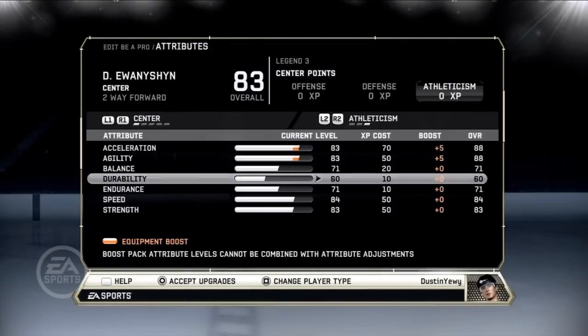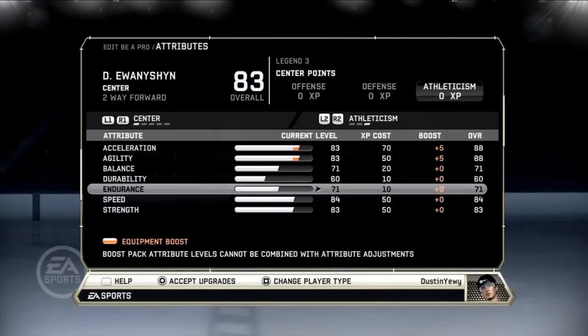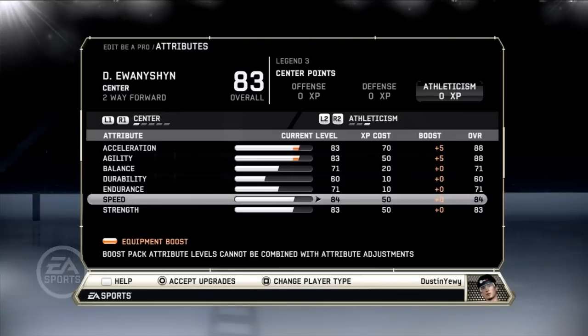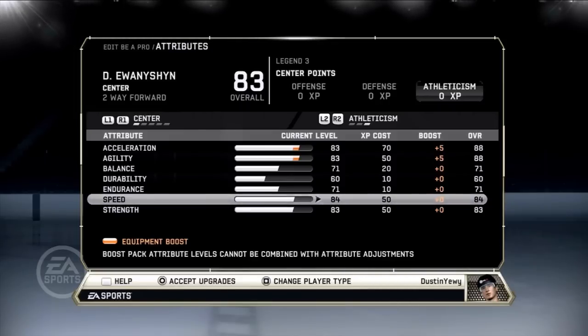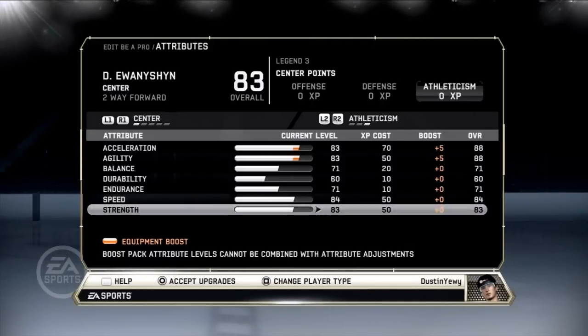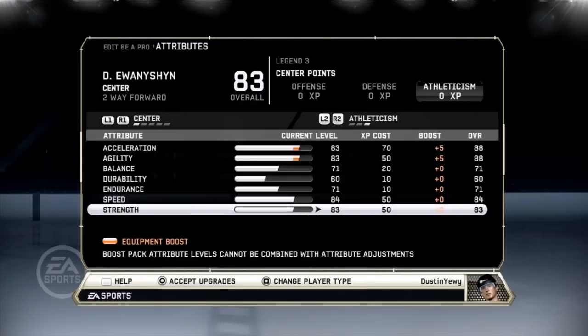Durability — I don't put anything into it. Getting hurt doesn't really affect your player that much, and when it does it's very rare. Endurance — I didn't put much into it either. Online you play the full game anyway so it doesn't really affect you. Speed I have at 84 with no boost — with acceleration at 88, I think speed around 84-85 is pretty good. I like to have better acceleration as a get-go than raw top speed.